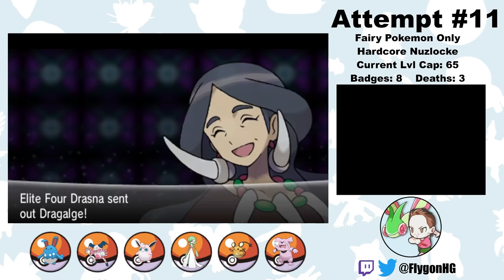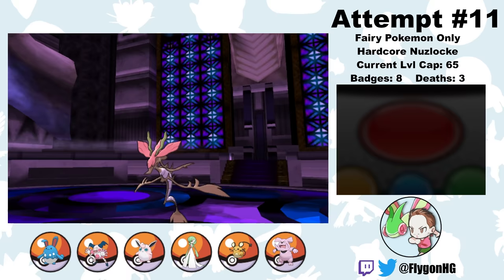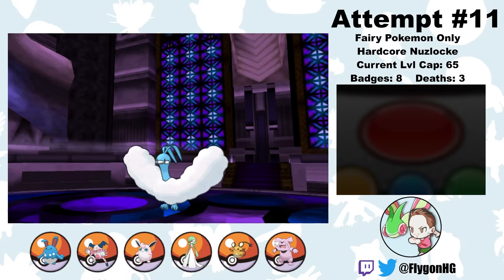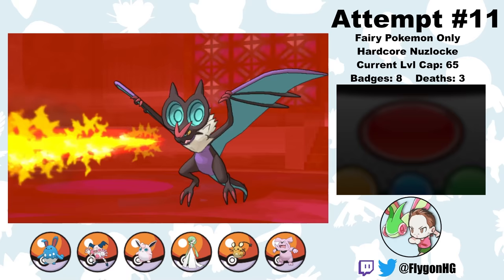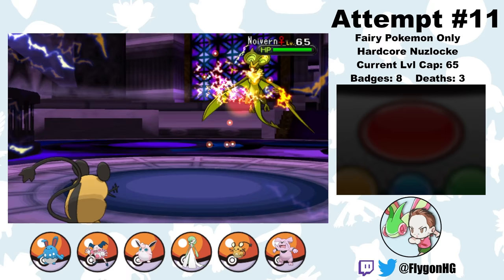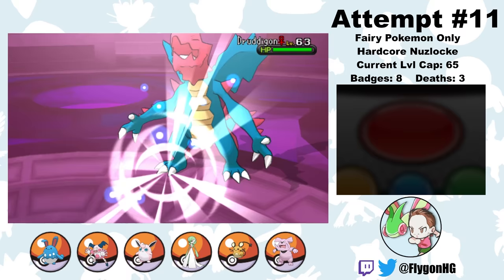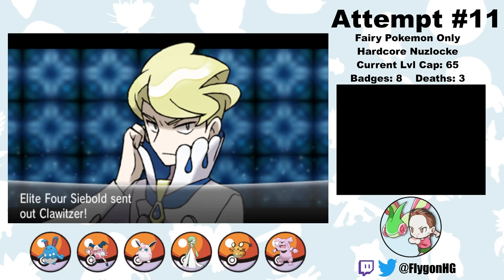Alright, let's see if we've got what it takes. I start with the easiest of the four first — Drasna and her Dragon types. She leads Dragalge and I lead Granbull. I outspeed and knock out the Dragalge with an Expert Belt boosted Earthquake. Next is Altaria — she starts with Cotton Guard so Play Rough doesn't kill, but Altaria misses a Sing, and a second Play Rough knocks it out. Third is Noivern, so I switch to Pixie who tanks an Air Slash, then gets burned by Flamethrower — but a Sitrus Berry and Cheek Pouch bring me back to full health. I paralyze it with Nuzzle, then Volt Switch into Equally, who knocks out Noivern with a Moonblast. Last for Drasna is Druddigon, but a single Moonblast knocks it out. That's one Elite Four member down.